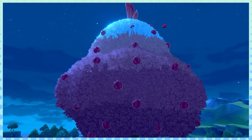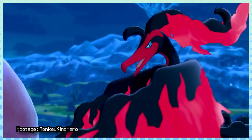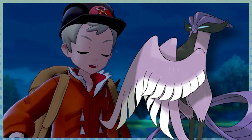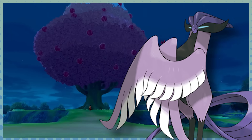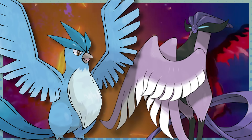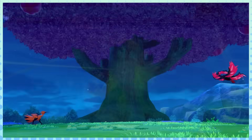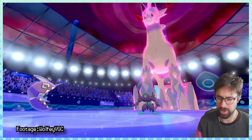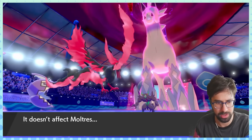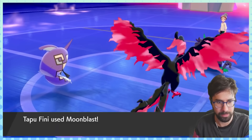Yeah, you probably expected Galarian Articuno here, didn't you? Unfortunately, Articuno losing Ice didn't do as much for it as many expected, and in Gen 9 so far, Kantonian Articuno has proven itself to just be better than its Galarian version. And as for Zapdos, the Kanto version is a lot better, so not much to discuss there. But as for Moltres, the Galarian version seems tailor-made for the doubles format, peaking at 12% team usage in Sword and Shield Series 9 VGC. Any time a Pokemon cracks double digits, you know it's a good one, even if it's for a brief period of time.